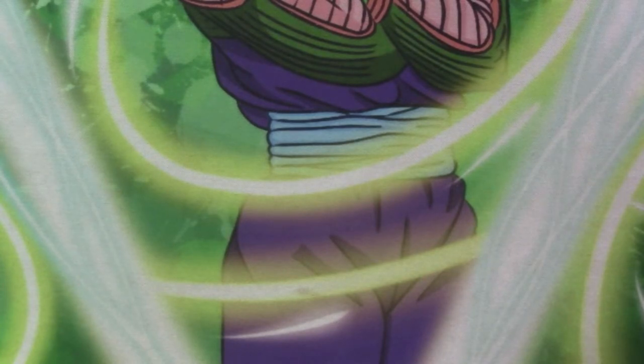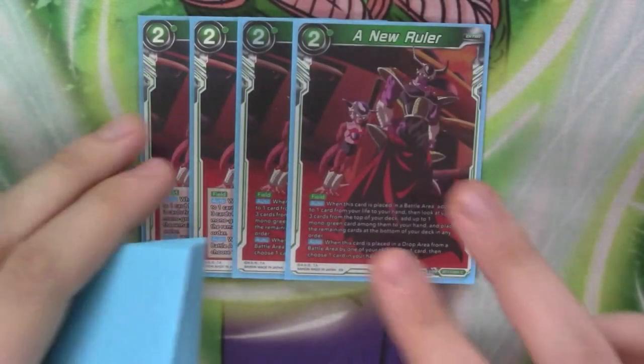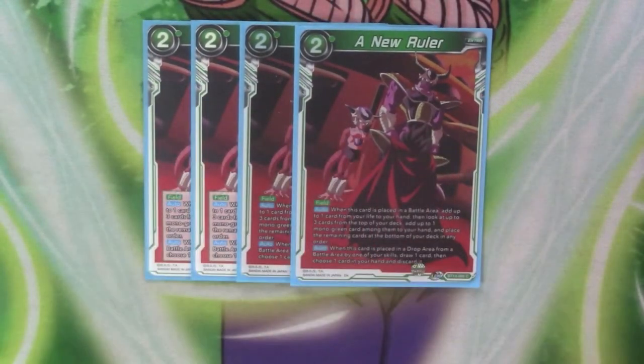Going now into the extra cards — there is a large number of them, but that's basically how the deck rolls. To start with, we've got 4 copies of A New Ruler. It's a 2 cost field. Its first auto is: when this card is placed in the battle area, add up to 1 card from your life to your hand, then look up 3 cards from the top of your deck, add up to 1 mono green card to your hand, and place the remaining cards on the bottom in any order.